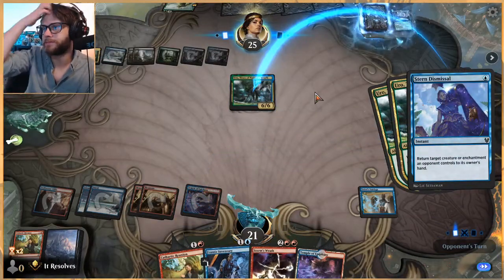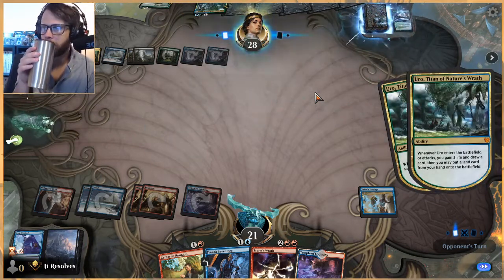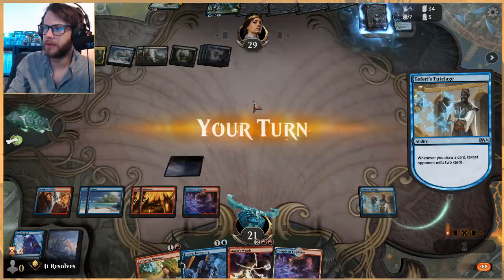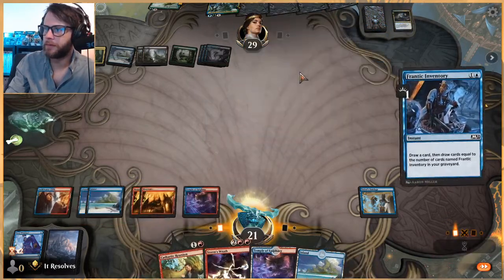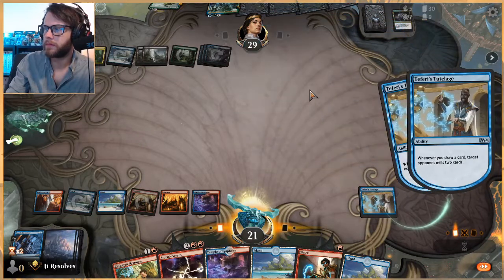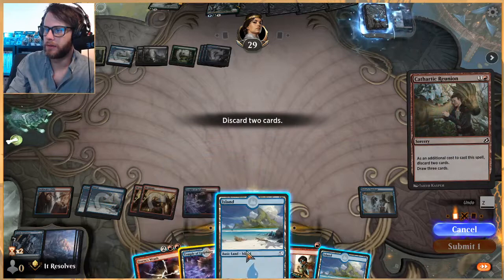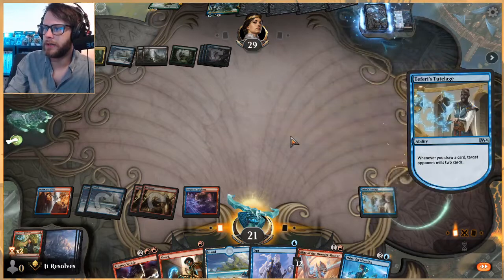Let's go ahead and do that now — that just means they can't attack with it, all just to tempo them out. Arguably it would have been better to wait until they had played their land to make sure they didn't get the right one, but that's okay. Let's Frantic Inventory first. Arguably this Shock is gonna do very little here — so very possible discarding that is the correct choice, but I'll go for lands just in case.